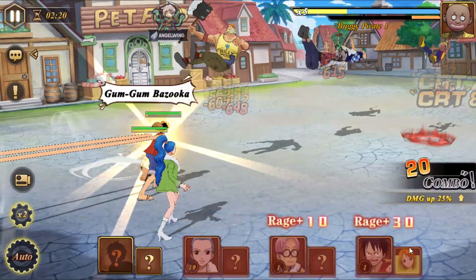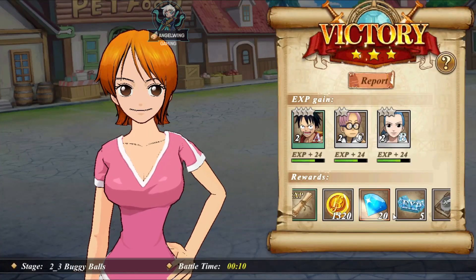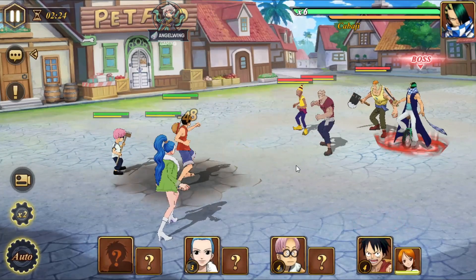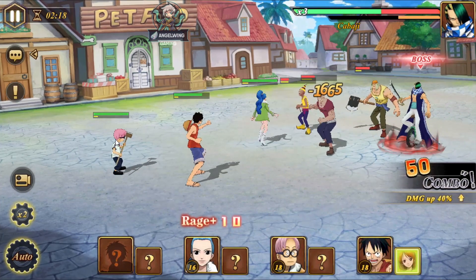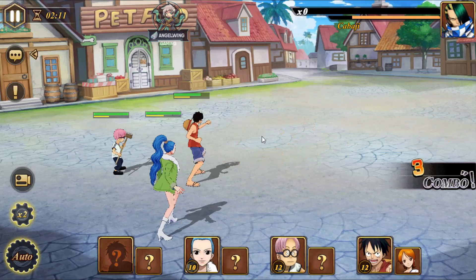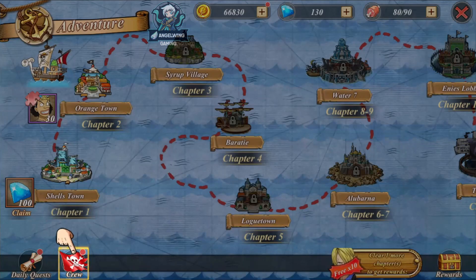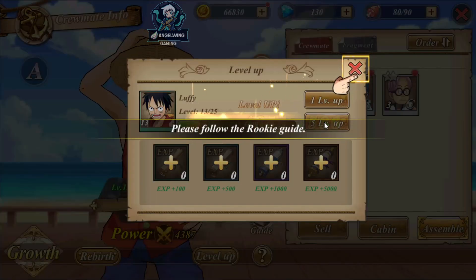Now I have Nami. I don't know how they choose the assist — they are probably based on the mission I'm doing right now. I really want to see if we have any options to awaken the characters and upgrade their stars. It's quite nice so far. We leveled up the character and we are able to level up five times, not just one.